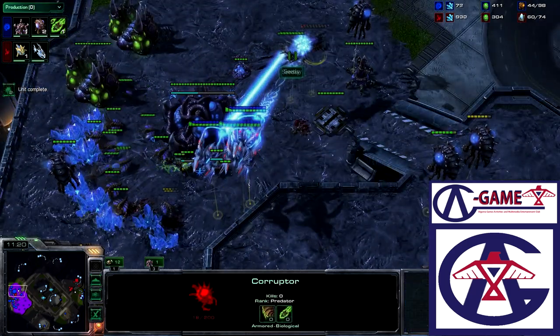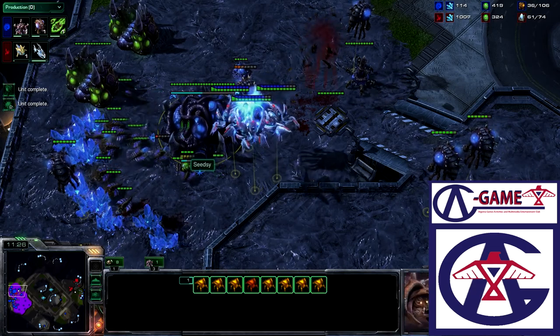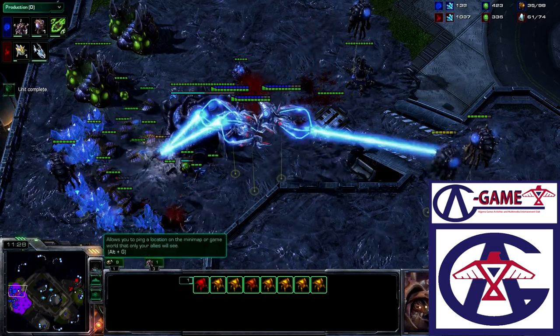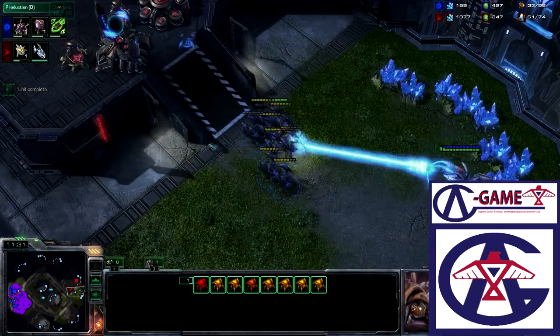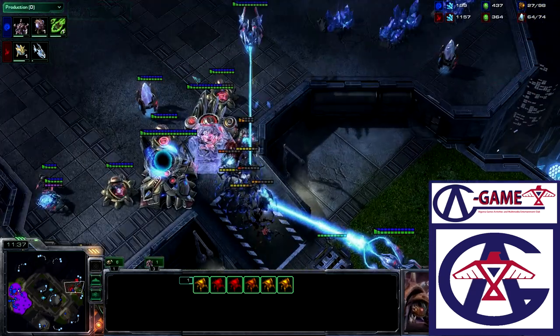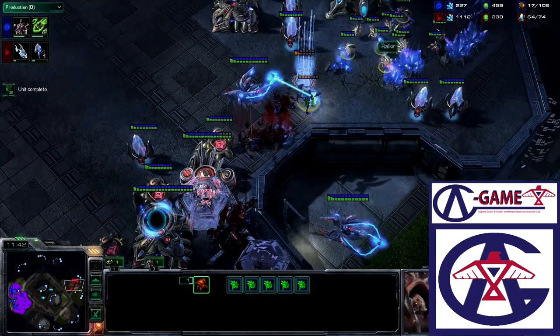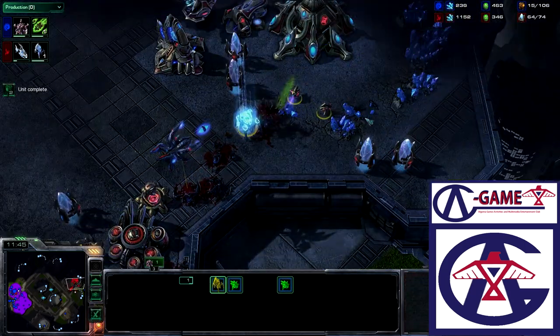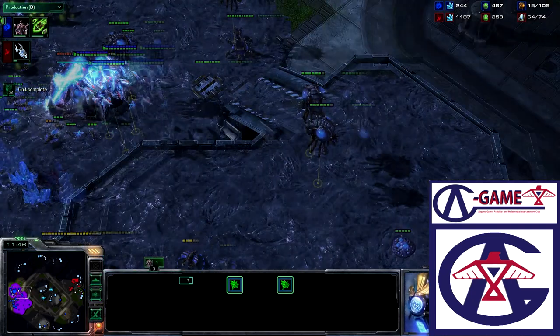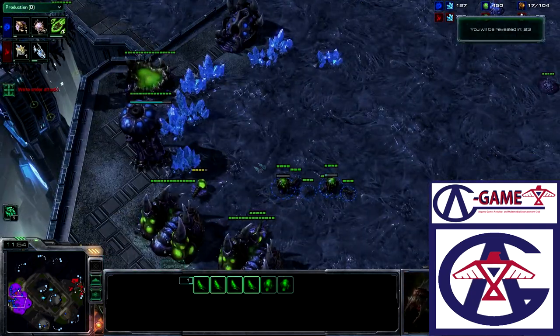In the Zerg main, Void Rays are popping drone after drone. The Corruptor goes in to fight — that Corruptor just got zapped to death. That Overlord is dying. This is looking painful, folks. We see a base race condition going in. CZ is trying to push in, focus on the wall, and pop into the Protoss main to focus on those cannons and the Pylon. He loses all those Roaches to the Void Rays in the main base, as the Void Rays just take out his Hatchery.